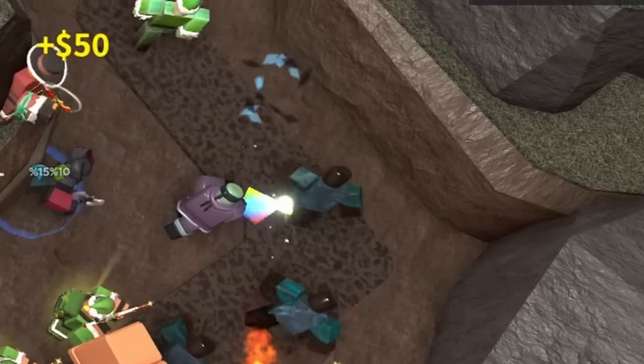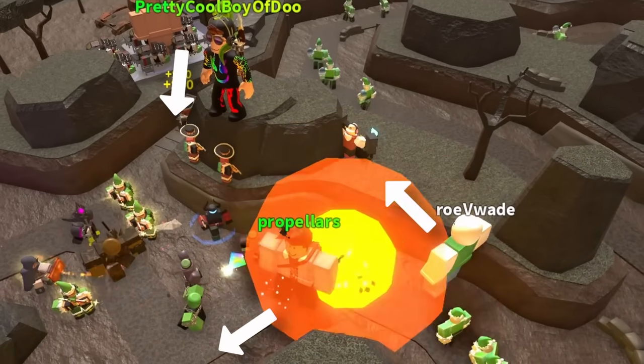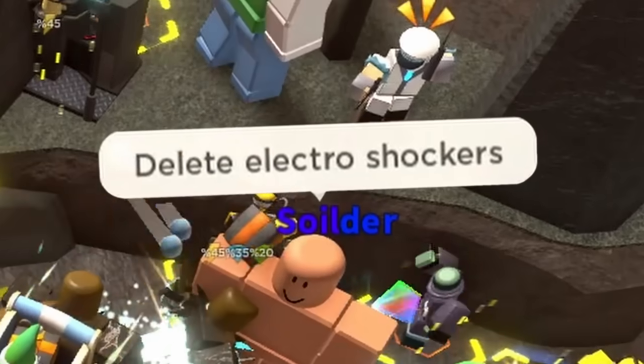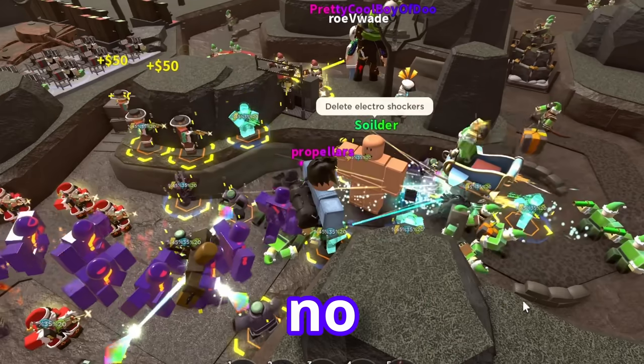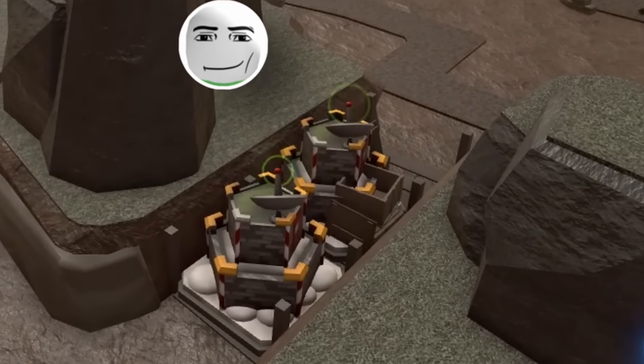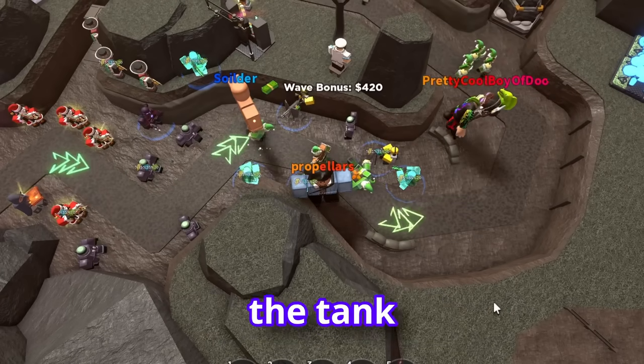But this game got pretty messy. We struggled to kill the Fallens on Wave 20, relying on Elf Camp spawns, and there was no real team coordination — everyone was just doing their own thing. Which for me meant placing a bunch of Electroshockers. I had brought Elf Camp again, along with another teammate, and they worked well on this map due to just how long it was.